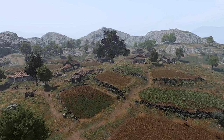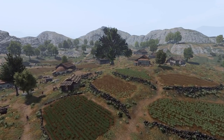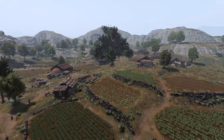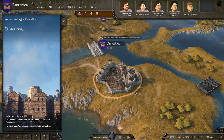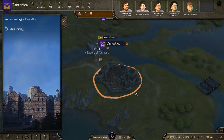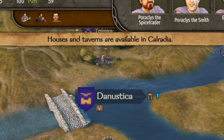First up, since this one is pretty much still fresh out of the oven — as of now, only empire towns and some villages have houses for sale, so keep that in mind. When starting the game for the first time with the mod installed, you have to wait at least one day before houses become available. A message will be displayed to notify you.